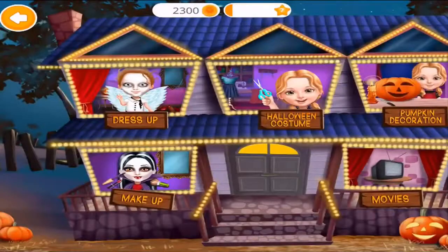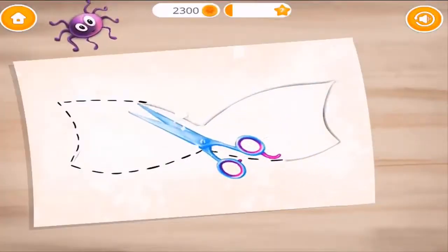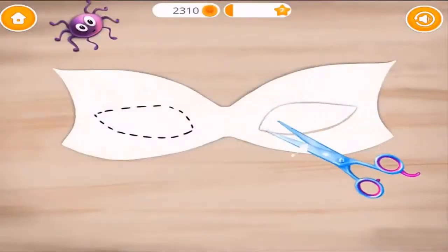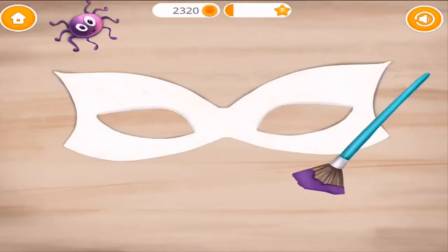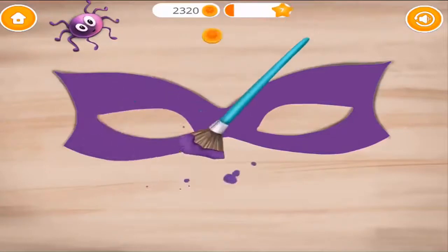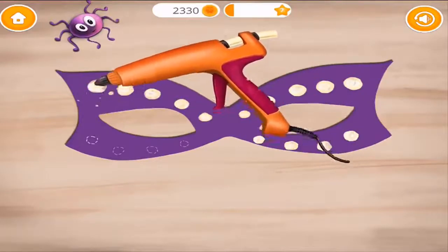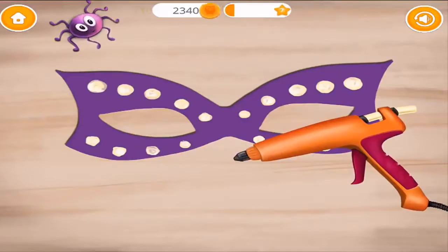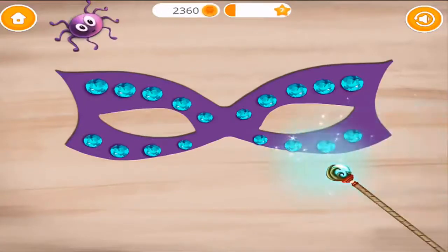Welcome to my house! Hey! Let's make a Halloween costume! Take the scissors! Now paint the mask! You're the best! Add some hot glue! Add some shiny crystals! Let's use some magic for a perfect finish!